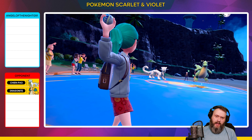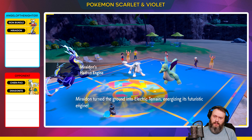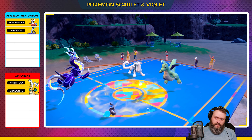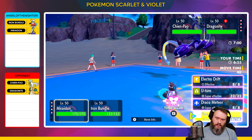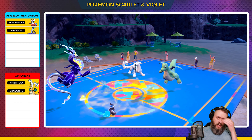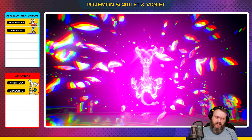The opponent has Dragonite and Chien-Pao. I think I'm going to go for the terra typing — we're going to terastallize the Dragonite. And then we're going to go for the Icy Wind with Chien-Pao. I think we are going to get it with a Terra Blast the next turn.